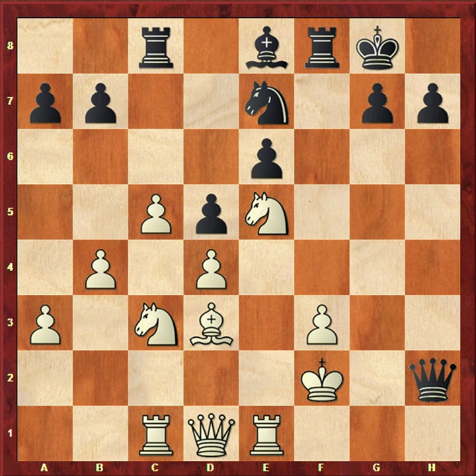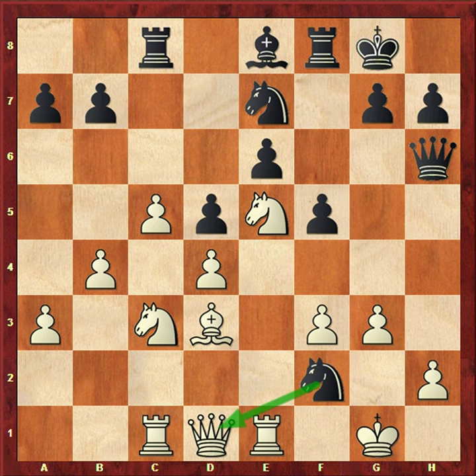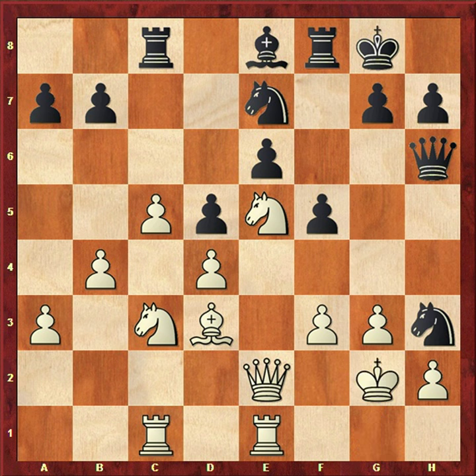So after Nf2, white plays Qe2, with the idea to capture the knight with the queen. Black plays Nh3+, Kg2, and then g5 — black is going with his plan of attacking white's king. But here white has a good move. Can you guess?